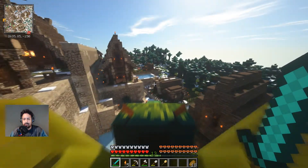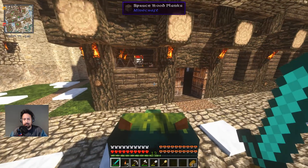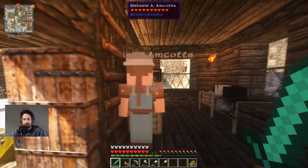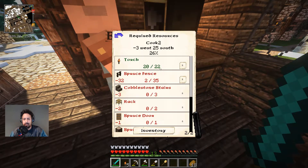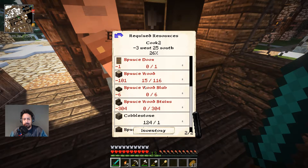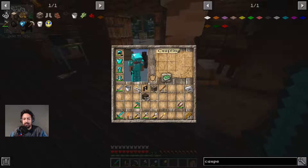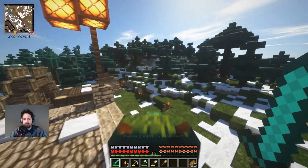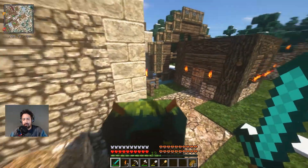We've got a couple things going on. Let's go and start with the restaurant because I'm kind of curious as to what we have going on over here. You need a spruce door, right? So most of these things - the racks are also in storage. We don't need to deliver them, just let them have it. Just let them do it themselves. I don't have any coal, I can't make any more torches.